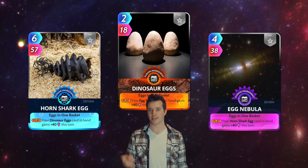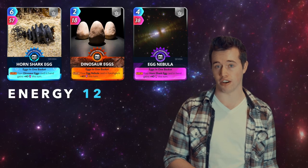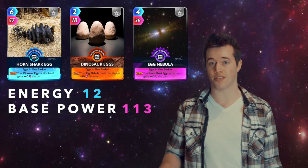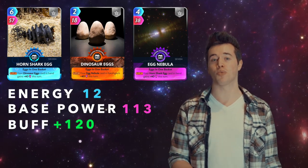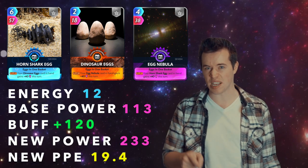To wrap up the video, I'm just going to give you guys a couple of random trios. Horn Shark Egg, Dinosaur Eggs, and Egg Nebula. Total energy: 12. Total base power: 113. These three have a buff of 120. That makes their new power 233, and their new PPE 19.4.